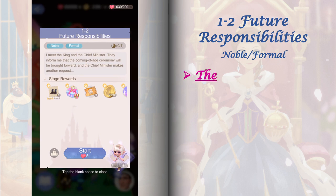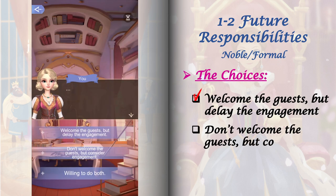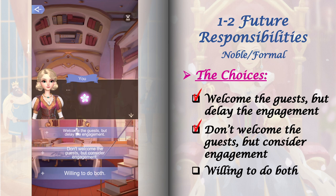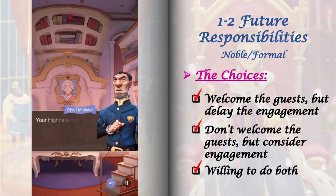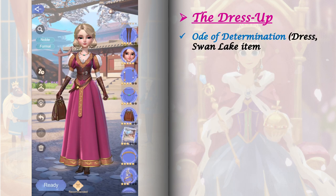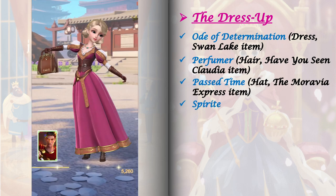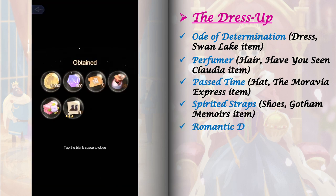Stage 1-2 has only one stage event and one set of choices. Switching between these choices won't cost additional stamina and none of these choices affects future stages. For the stage dress up, here's the list of items I used to get a perfect score. For the relic, I used Caesar's Relic raised to level 40.